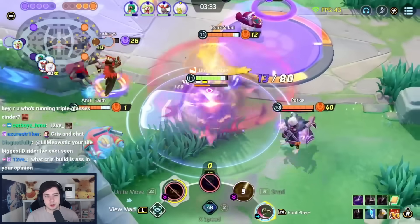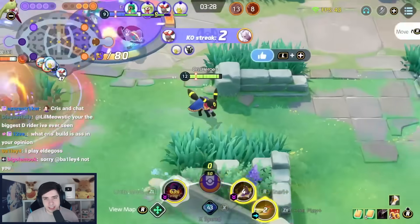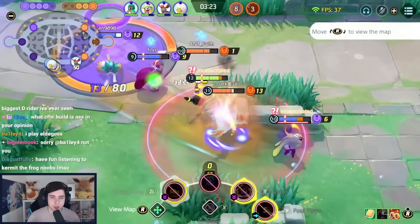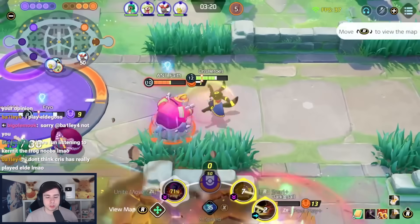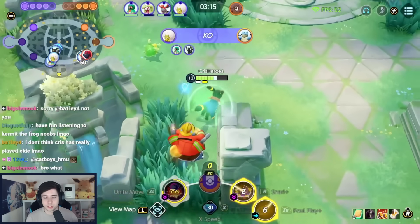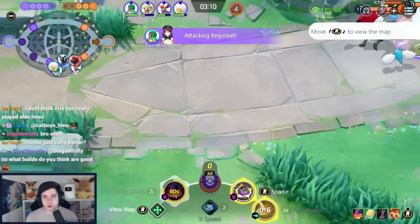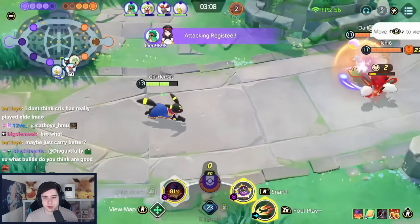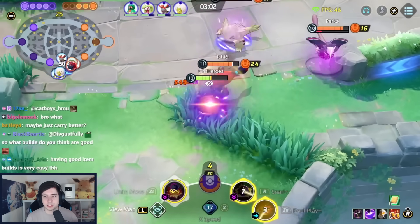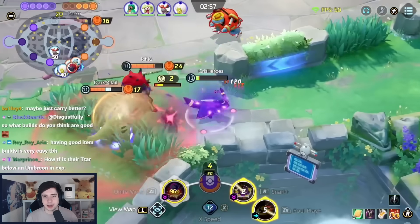Umbreon is another Defender with a lot of different builds that work quite well — very strong. You can go Foul Play Snarl, Mean Look Snarl, or Mean Look Wish. If you go for Mean Look, I recommend running XP Share. In general, if you play Duo or Trio, I recommend XP Share regardless of build. But for Solo Queue, I like the double stacking Resonant Guard build. You don't have to go stacking — you can go Focus Band, Resonant Guard, and maybe even Razor Claw. The double stacking build feels quite nice in solo queue as you become very, very strong. Of course, 6 Brown and 6 White Emblems.